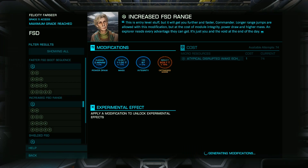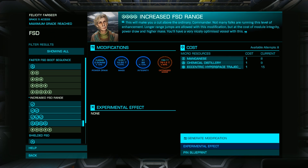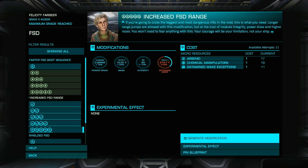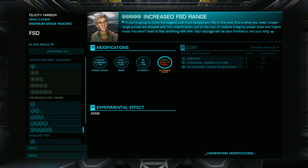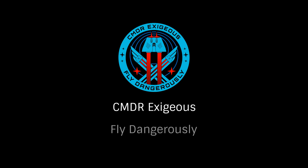While the entire process for upgrading a module is not easy, nor brief, the benefits to gameplay can be significant. For more information on the various blueprints and experimental effects available, see our continuing series on Engineering Explained. Once again, this has been Commander Exegius reminding you to fly dangerously, and thanks for watching.